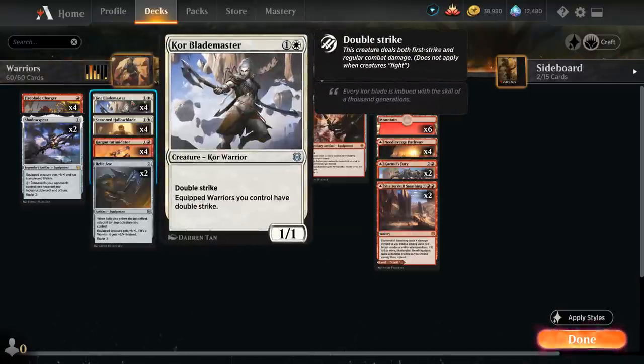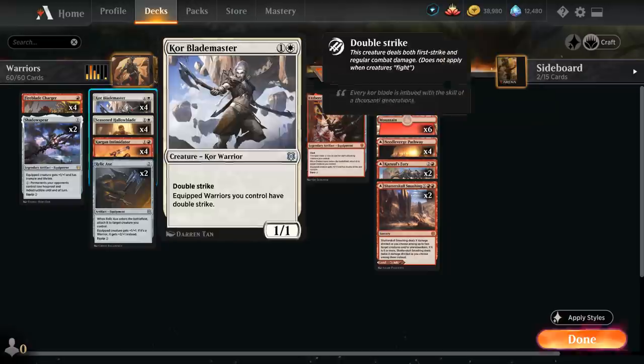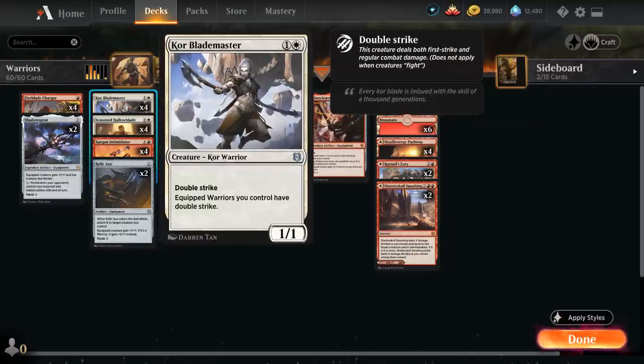At two mana we've got Core Blademaster, one of the incentives for playing all these equipment, giving our equipped creatures double strike as well as just being a 1/1 double strike by itself. Playing a turn 2 Blademaster into a turn 3 Warleader means we get to attack with a 2/2 double strike on turn 3, which represents a lot of damage.